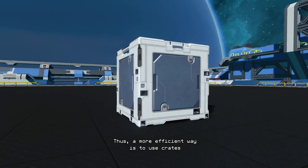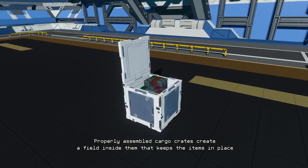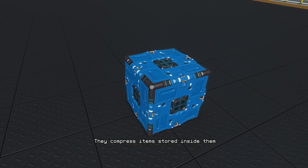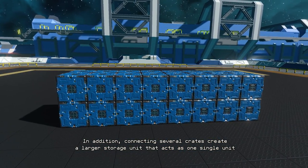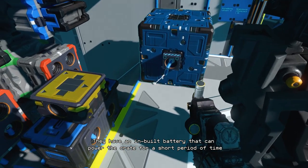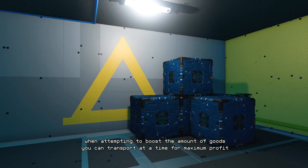A more efficient way is to use crates. Cargo crates are used for storing items that don't fit in your inventory. Properly assembled cargo crates create a field inside them that keeps the items in place, and they also look a lot nicer in a pile than a bunch of random items bolted to the walls of your ship. Another option is to use modular crates. They compress items stored inside them and are thus capable of storing items that are bigger than the crate's own size. In addition, connecting several crates creates a larger storage unit that acts as one single unit. However, unlike cargo crates, the modular crates require power to function. They have an inbuilt battery that can power the crate for a short period of time, but it's better to connect them to an external power source during transportation. All in all, the two different crates are quite useful when attempting to boost the amount of goods you can transport at a time for maximum profit.